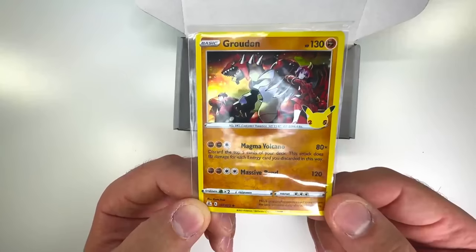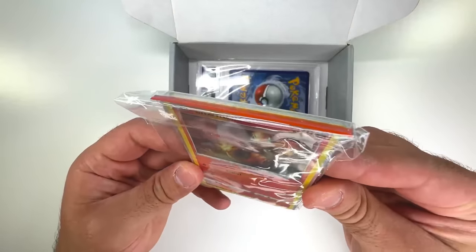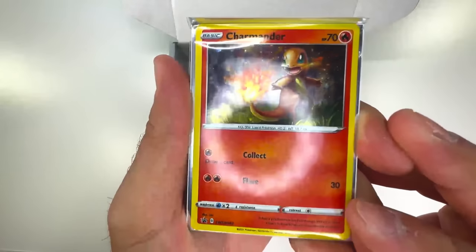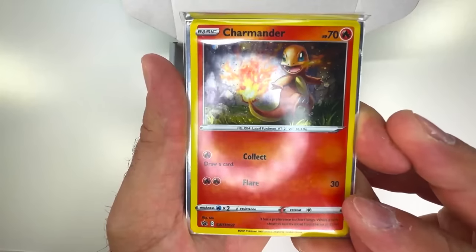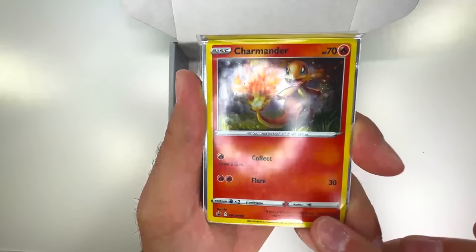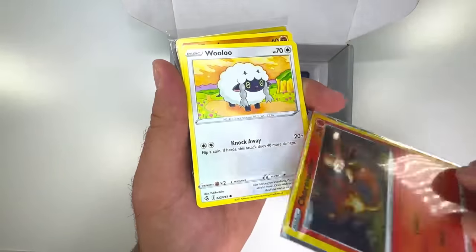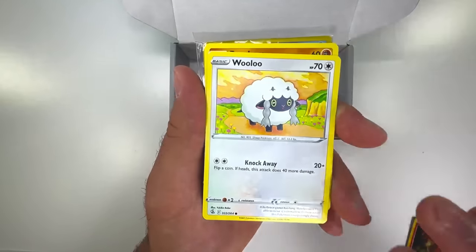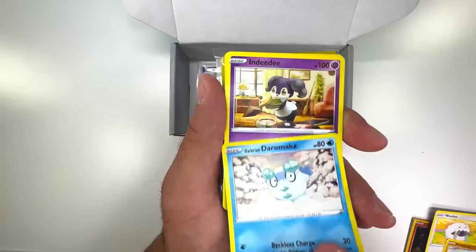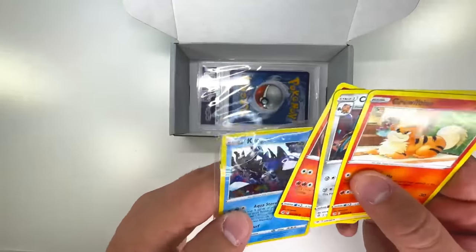This Charmander is actually pretty sick — a really nice artwork. It's definitely a promo but I'm not sure where you'd get this one from. I really like the look of that card. Then we get Wooloo, Pancham... and another Celebrations card. Darn it — more Celebrations.